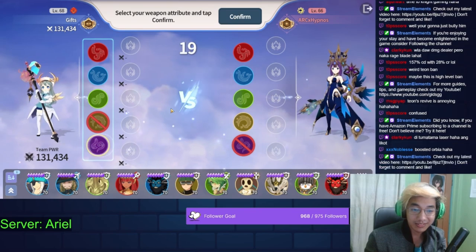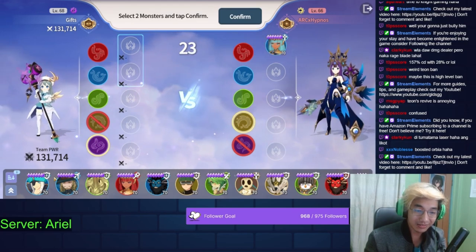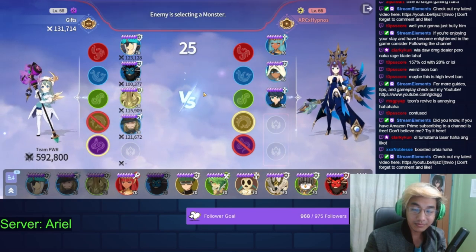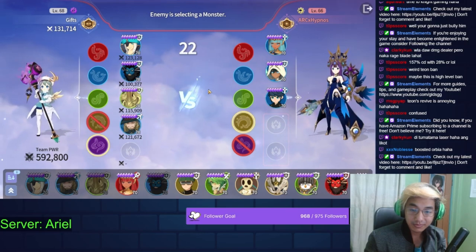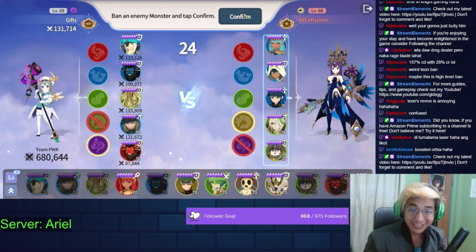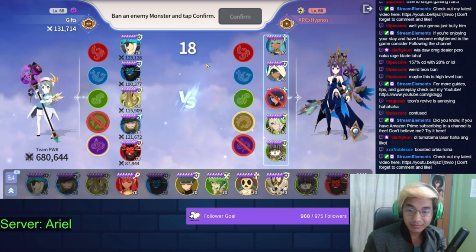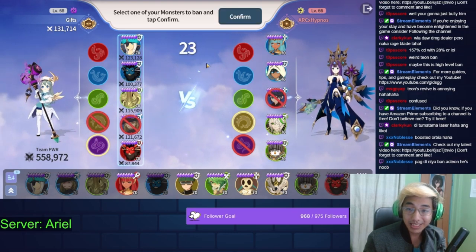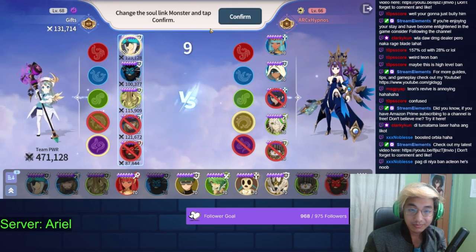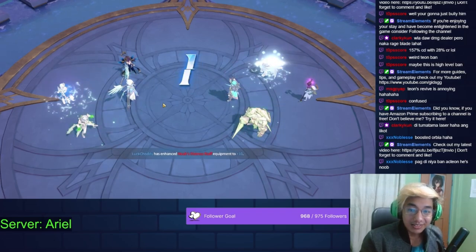Now enjoy some gameplay with this guy at level 66 Orbia. Cooldown reduction from fire is also still really good. There's a surprise here — and it looks like there's a Spinal Ban on the enemy side.